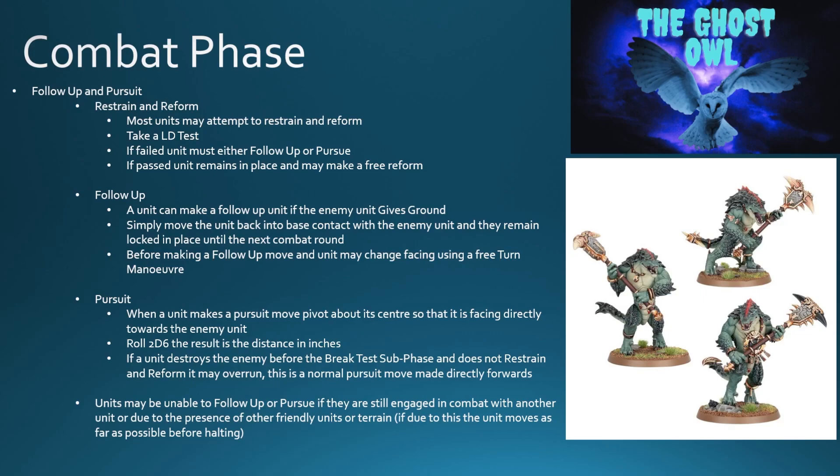Before making a follow up move, a unit may change facing using a free turn manoeuvre, turning up to 90 or even 180 degrees. When it comes to pursuit, a unit pivots about its centre so that it is facing directly towards the enemy unit; you roll 2d6 and the result is the distance in inches. If a unit destroys the enemy before the break test subphase and does not restrain and reform, it may overrun — a normal pursuit move made directly forwards with no option to pivot, just straight forwards the number of inches rolled.